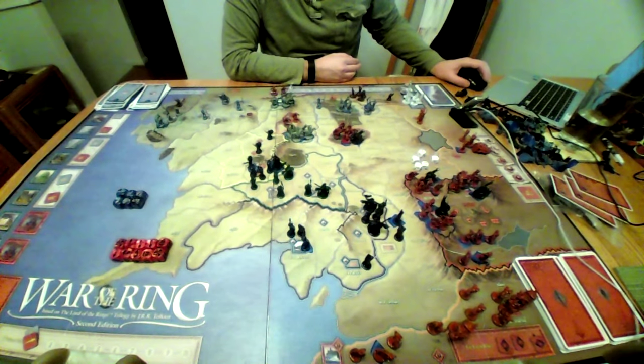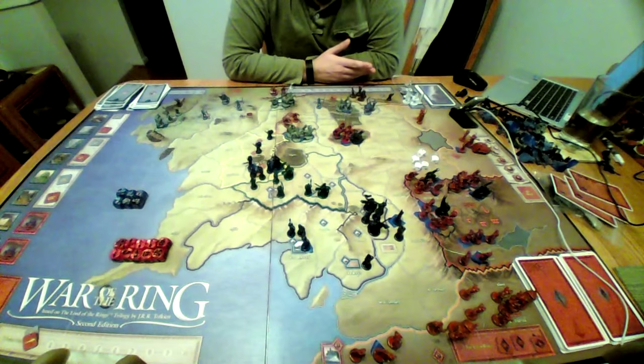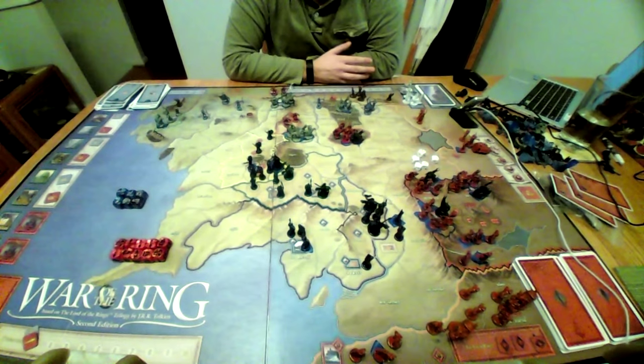So today I'm going to go over the free people strategy. There are two ways to win: you can either get four victory points or destroy the ring. Destroying the ring is probably going to be more likely for you than getting four victory points, because even though four victory points doesn't sound like that much, the evil side is going to be hammering you so much that getting them is probably going to be something you can't do.